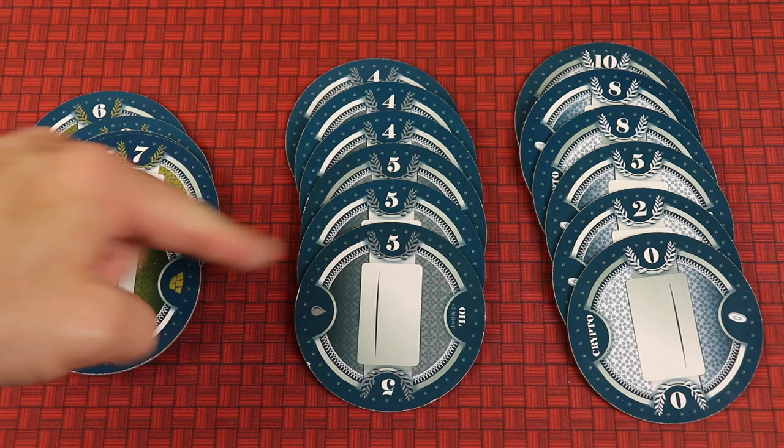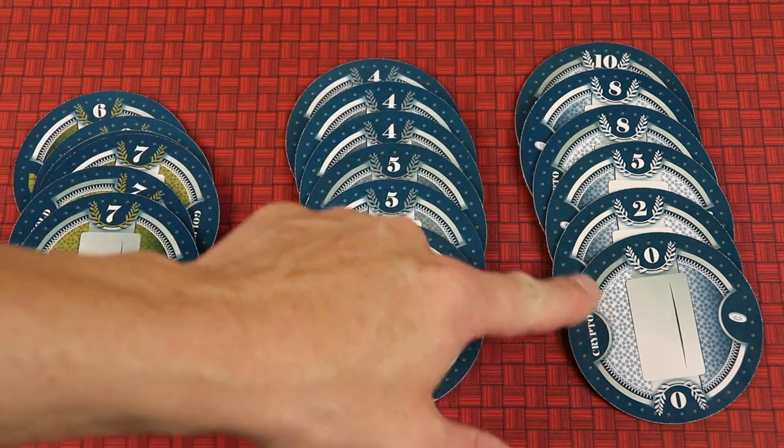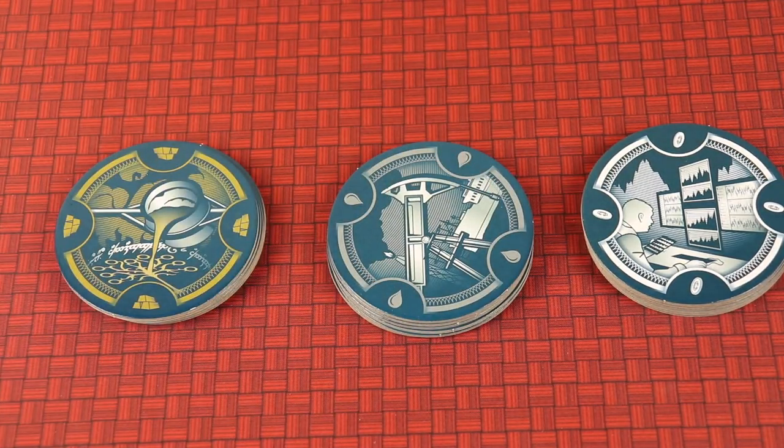Oil is all fours or fives, and if you have the most of these you'll get an additional five points. Crypto, as you can see, is kind of all over the place — everything from zero to ten. At the beginning of the game, each of the stacks are sorted by kind and shuffled, so you never know exactly which one you're going to get.